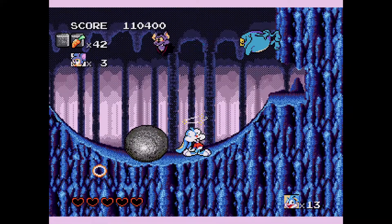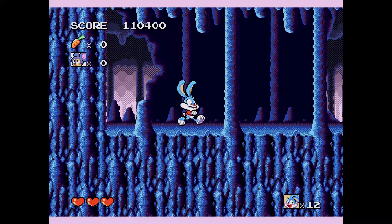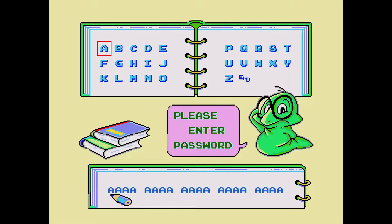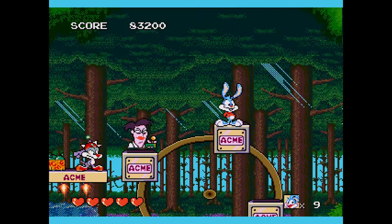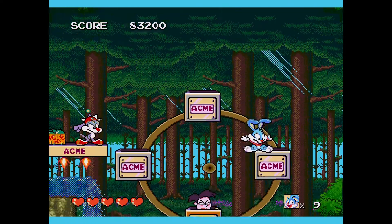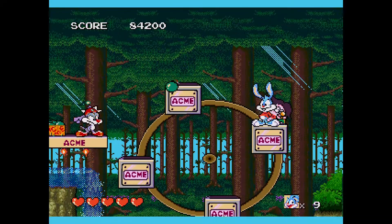Luckily the game can be a little forgiving by giving you unlimited continues, three hearts at the very least on each life, and a password system that allows you to skip straight to the level you left off. Considering that the Genesis never had any save system, this was a good alternative. On the flip side, there were no checkpoints in the level, so if you die, the game drags you back to the start of the level again.